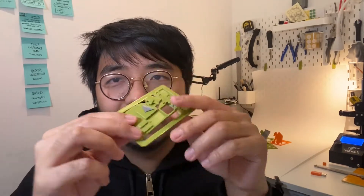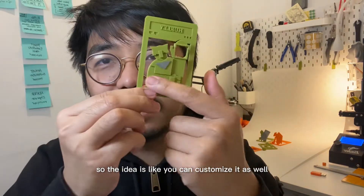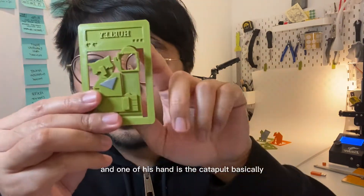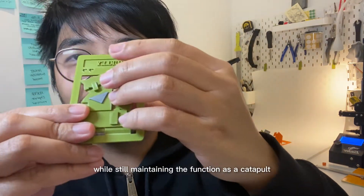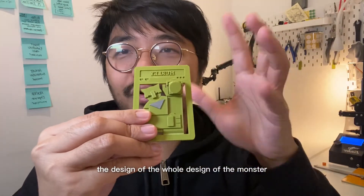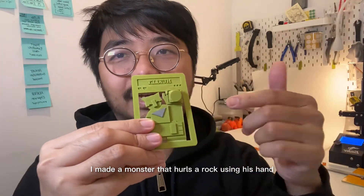It's a 3D printed card — I designed all of this in Tinkercad. They are all two millimeters thick and have some ornament on them. You can customize it as well. This guy right here has some armor and one of his hands is the catapult, and this is the bullet. While still maintaining the function as a catapult, I also integrated it into the overall monster design. So instead of just putting a catapult here, I made a monster that hurls a rock using his hand.